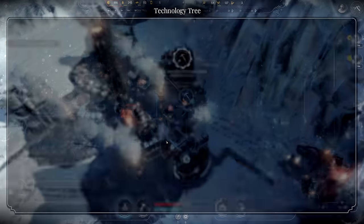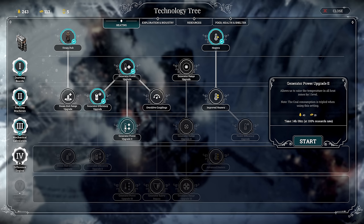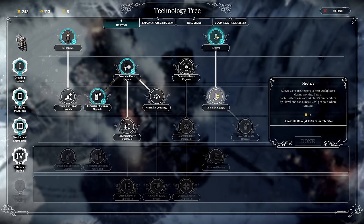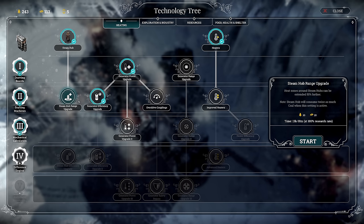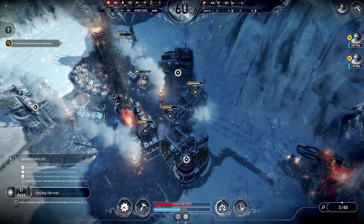Now, do I go generator power or improved heaters? Coal consumption is tripled when using this setting but doubled here. Consumes one coal per hour or two coal per hour — the range I'm not so concerned about. I don't feel like generator range is a great buy for me unless I have to get it to unlock the next tier. The improved heaters are probably the safer pick right now, so let's make sure we have that.